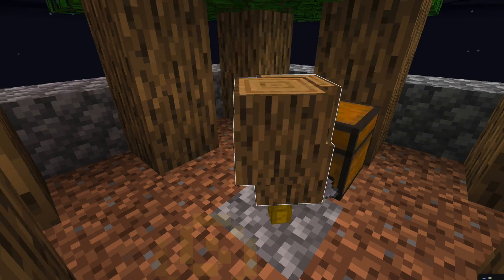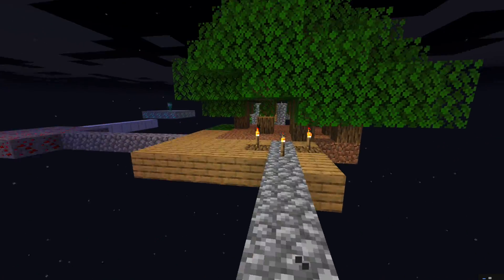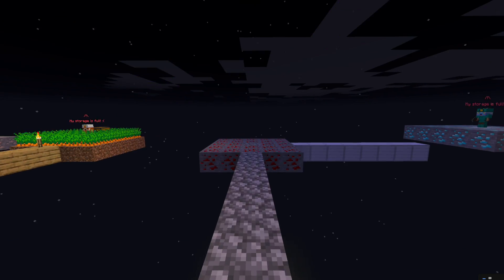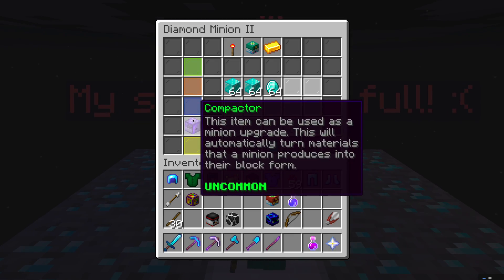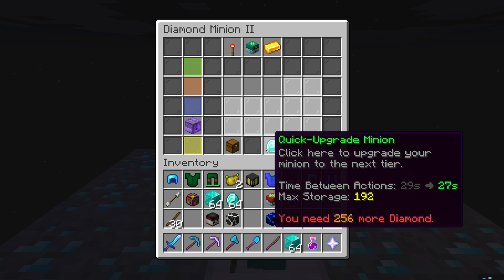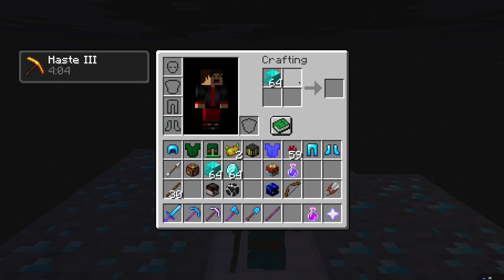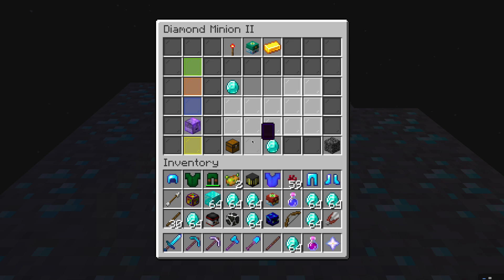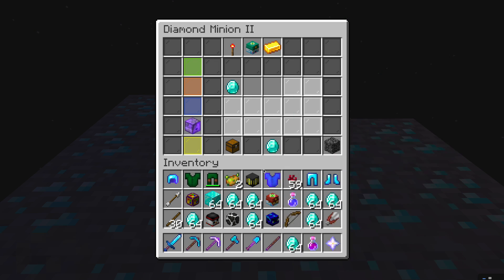There are multiple types of minions. Here you could have a redstone minion — I don't have it — but here I have a diamond minion. There are also upgrades like a compactor that'll turn diamonds into blocks of diamonds. That's how it works, and I have so many diamonds now.